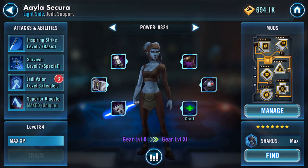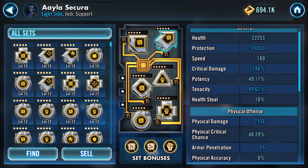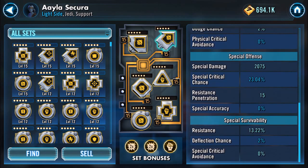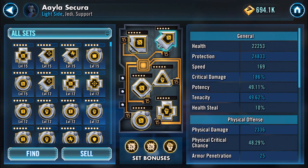I've geared her up — I've levelled her to 84 now. She's coming in with 88,824. I'm doing this quickly and don't have any pen or paper handy. She's running at 169 speed. Not too fast, but part of her thing is about countering. Physical damage is 2,336, special damage is 2,075 — those are kind of the main two stats. Health is 22,253 and protection is 24,833.